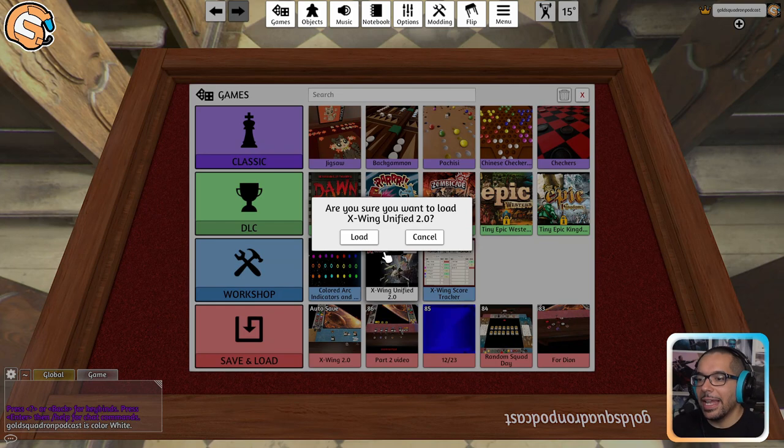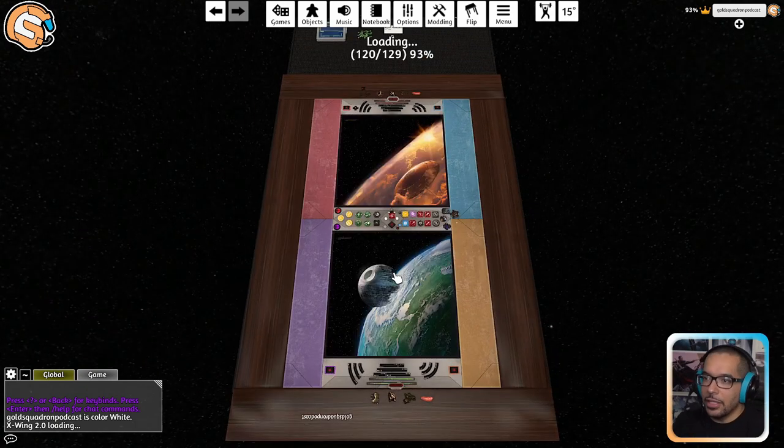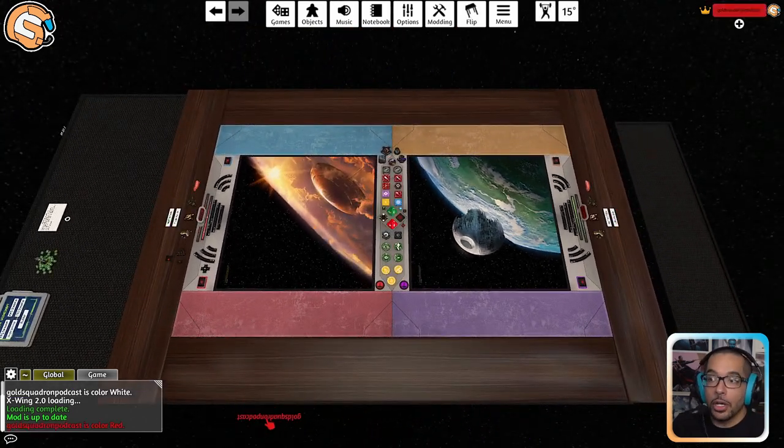You'll have the option to go ahead and open up the X-Wing Unified Mod, load it up, and you get to play as normally. You choose your color and you're ready to go.